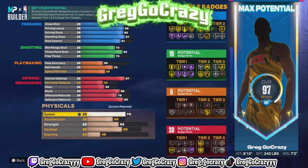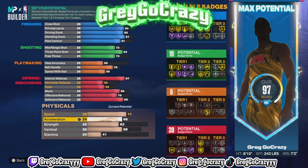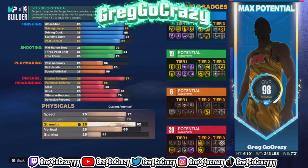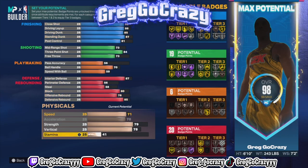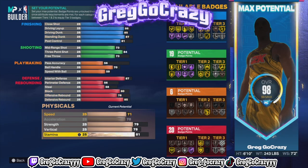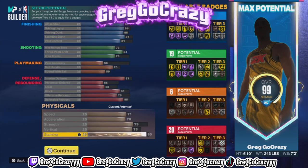For the physicals, you want to put his speed at 71, his acceleration at 70, his strength at 84, his vertical at 78, and then you also want to just max out the stamina.